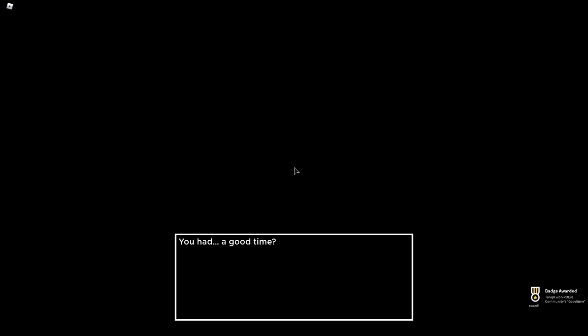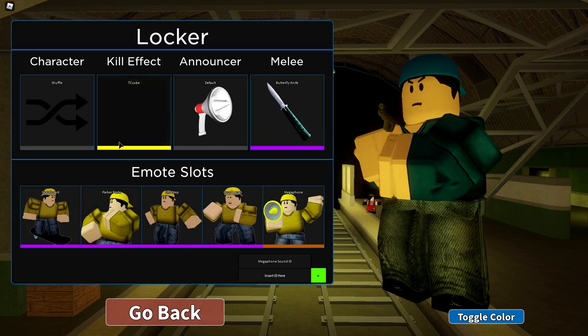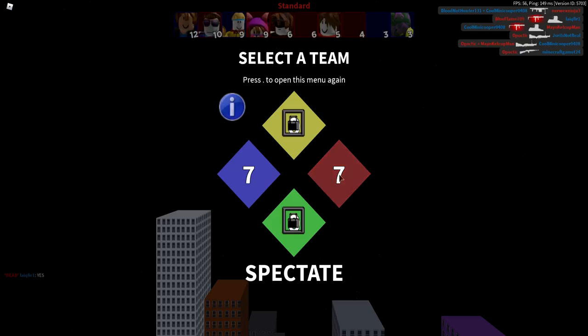You had a good time — sure, why not. It would actually be fun if we could fight a full-on boss that moves around more, has way more HP, and has some attacks — that would be such a cool event. If you go to your locker, as you can see, we have the unusual effect.